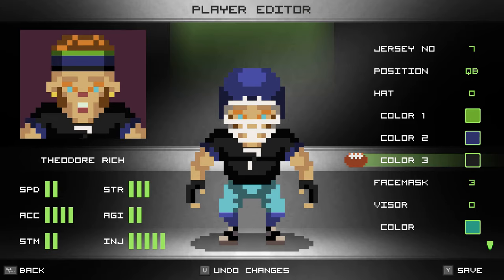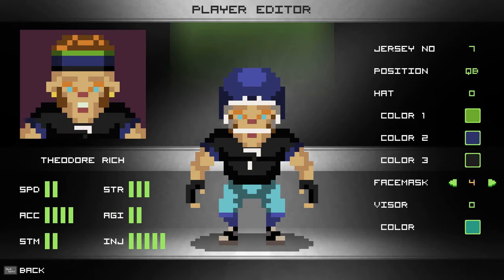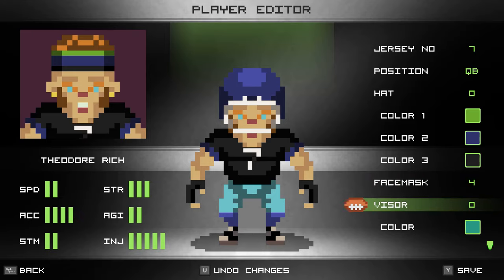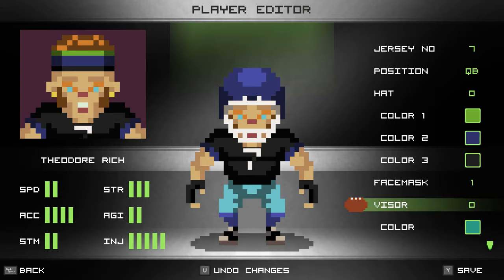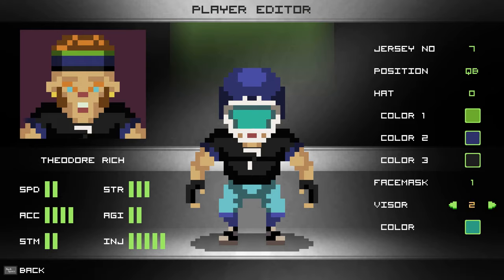Face masks - we have more now, I've added a couple more. You can see the face masks are cool - I'll go with a basic one for my quarterback. For visors you have no visor or all sorts of different types - I think there are about seven or eight different visors to choose from. I like the ones with the shades. You can also pick whatever color you want on the visor - maybe gold, or red to represent the team.